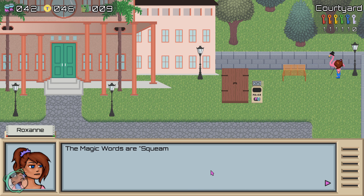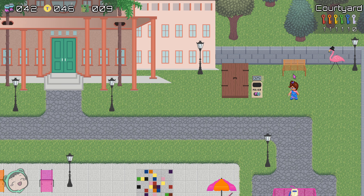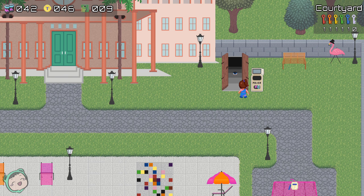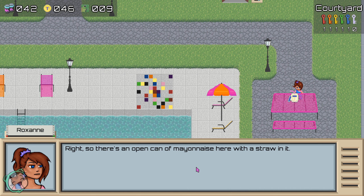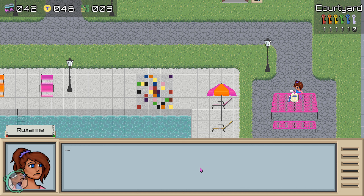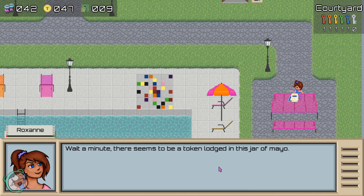Someone wrote a message on the backside of this flamingo: 'The magic words are squeamish squeamish ossifridge' - I don't know how to pronounce that. We can sit down on a chair. I think it's achievement-related. There's an open can of mayonnaise here with a straw - what can I say about drinking mayo out of a jar with a straw? There seems to be a token lodged in this jar - well, that was gross, but I got one token.